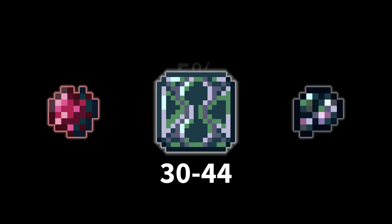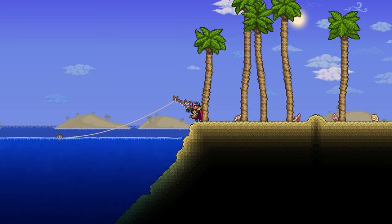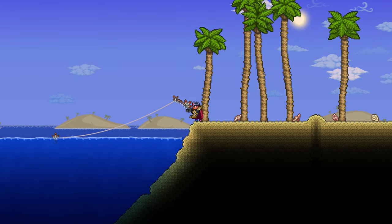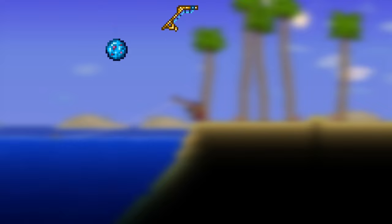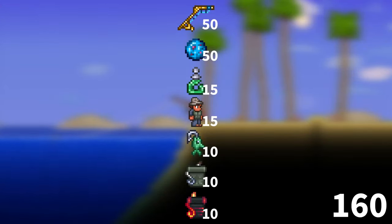The new hard mode titanium crate gives 30 to 44 adamantite ore or titanium ore, and a 5% chance, so only one crate is needed. Now we just need to figure out what the chance of getting a titanium crate is. This depends on your fishing power, which depends on how good your gear is, the time of day, as well as the moon phase and weather.